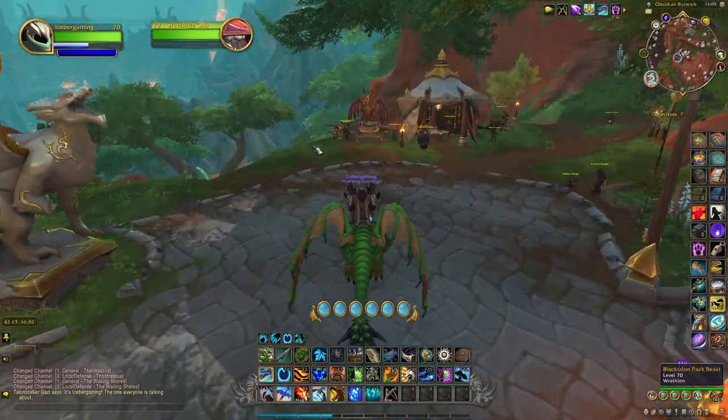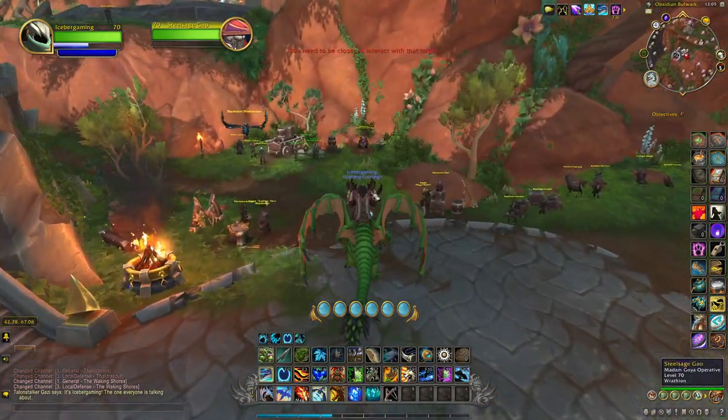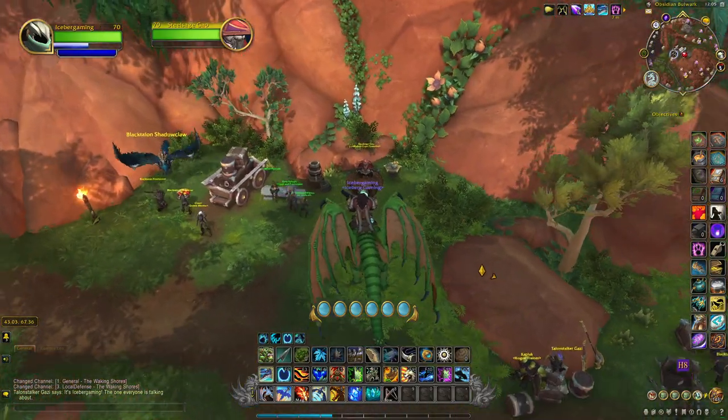We are right here at the Obsidian Bulwark Flight Master and the operative is right over here. It is this guy sitting here — Steel Sage Gao.